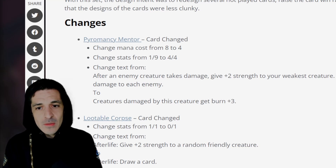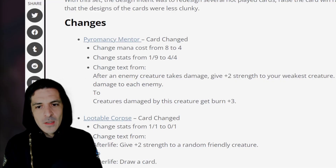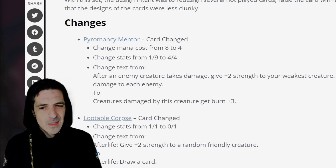The first change we have is Pyromancy Mentor. Pyromancy Mentor was an 8 mana 1-9, magic only. After an enemy creature takes damage, give plus 2 strength to your weakest creature. Roar: deal 1 damage to each enemy creature. I have never seen this played, ever. So it's going from a 1-9 to a 4 mana 4-4. Change text: creatures damaged by this creature get burn plus 3. So a 4 mana 4-4 that gives burn.